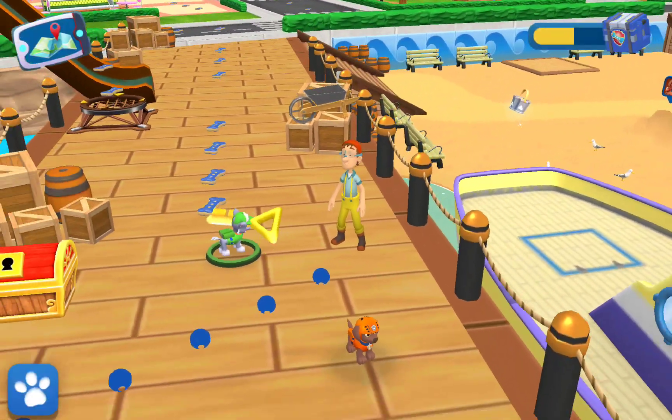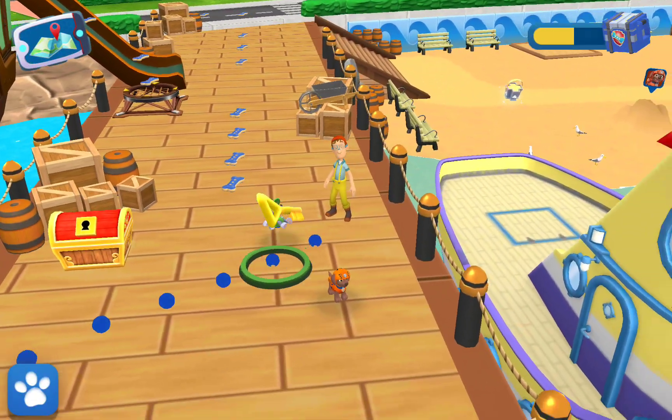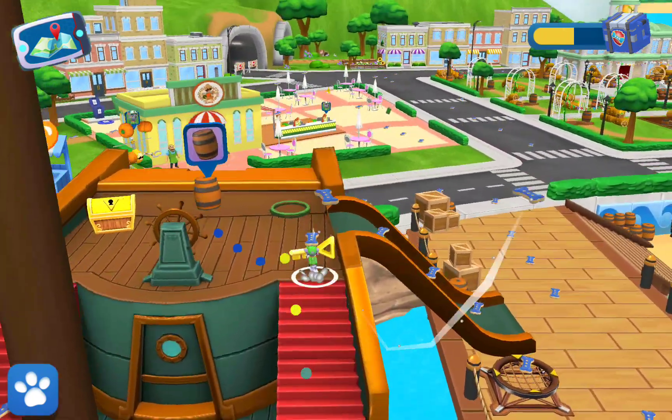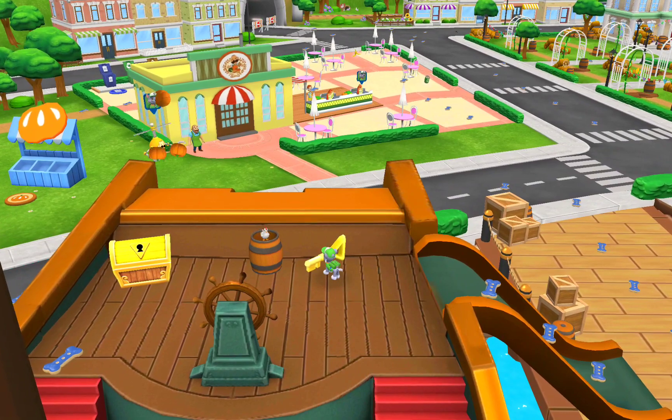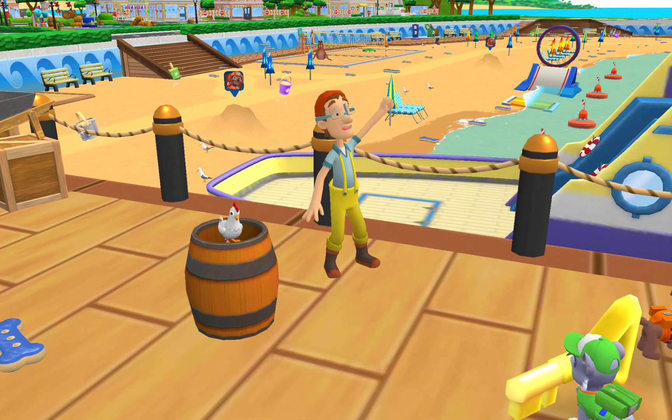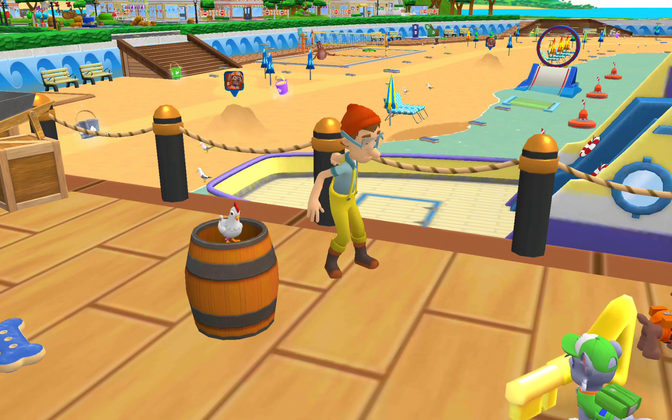Cap'n Turbett saw a ghost around a pirate ship! Let's investigate this mystery! The ghost — it's in the barrel! Oh, it's Chickaletta! She was snoring in the barrel! Good work, pup! Cap'n Turbett is relieved there's no ghost on the ship!